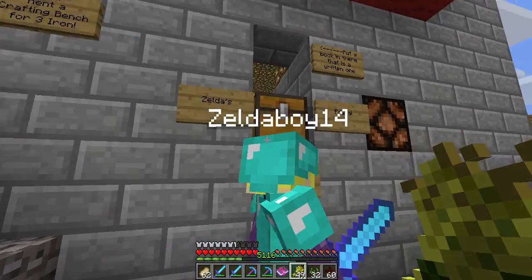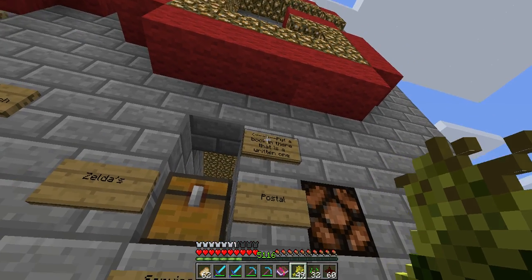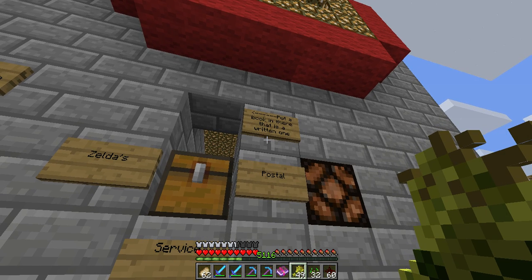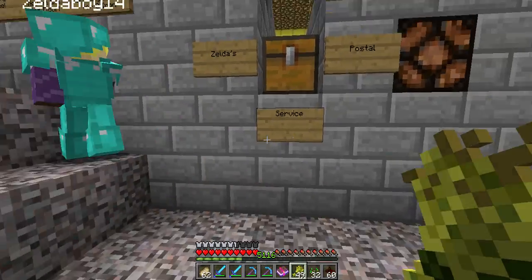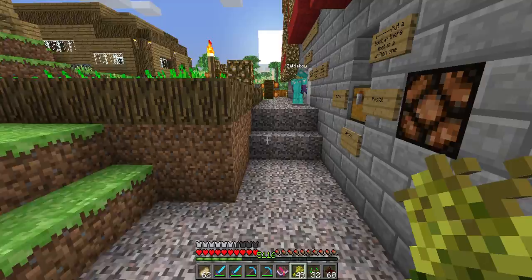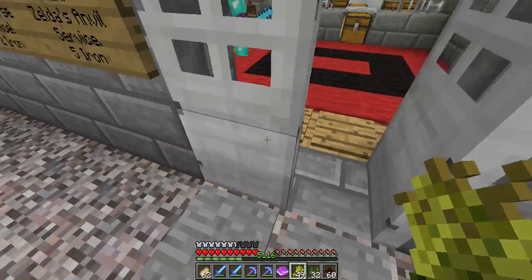Right over here we have Zelda's Postal Service. The top sign is supposed to read - you put a book in there, a written one, with the name on it.